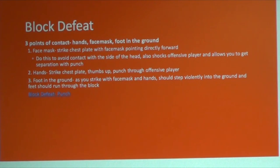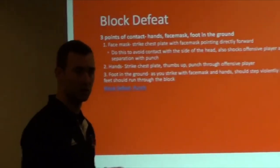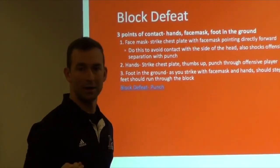As he gets shot back and you strike with your face mask, that's when we want to punch and extend our hands. As he gets shot from your face mask and you extend your hands, he's already back on his heels. We want to step with our face mask, hands, and foot, because as we step our foot to the ground, that's when our hips explode and we're able to run through.